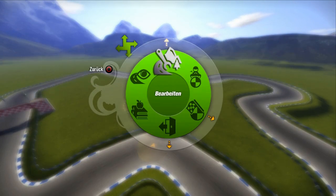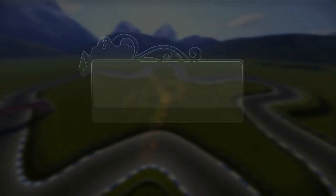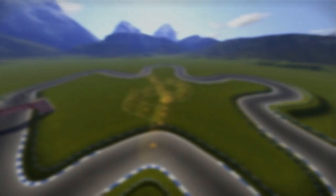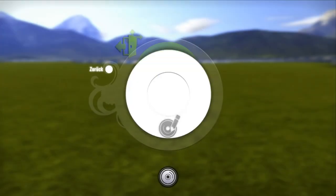Currently they're invisible because I haven't marked anywhere on the grass to show you where you're allowed to drive. In create mode I can see these little orange dots with arrows telling you where it's legal to drive.